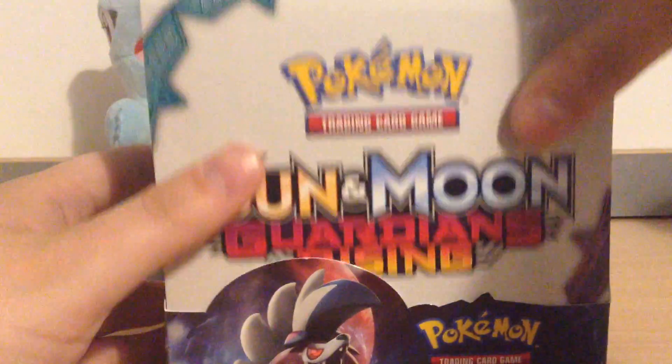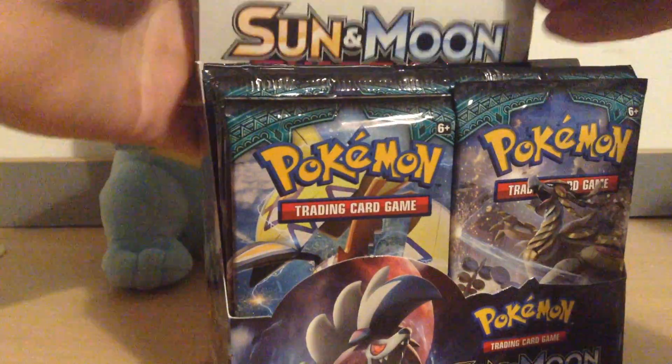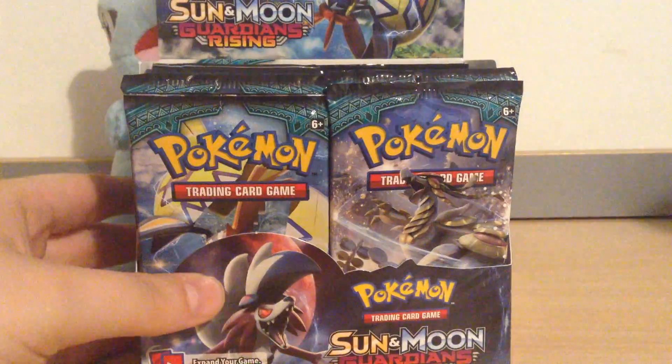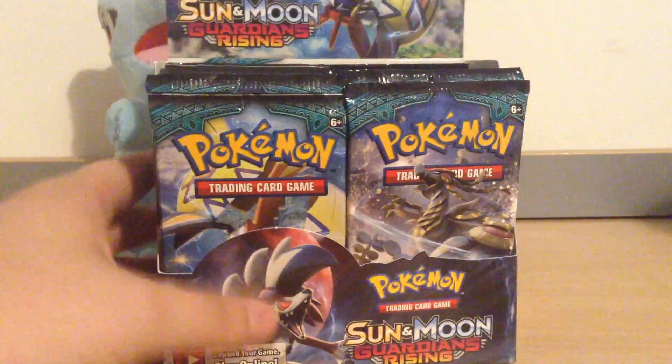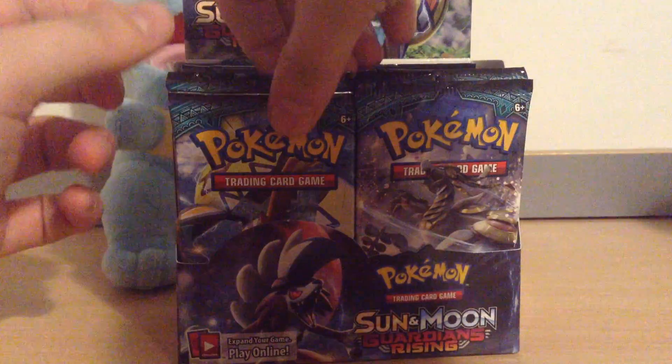Sam's after Tapu Lele's. I really want Tapu Cocos. There are a few others that we want along the way. There are so many secret rares as well — 20 secret rares in this set, which would be amazing.